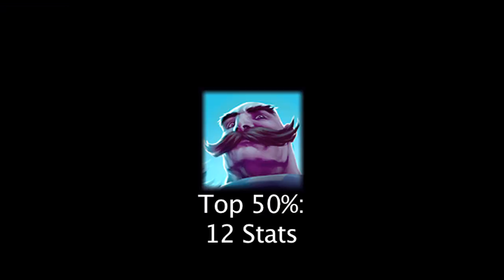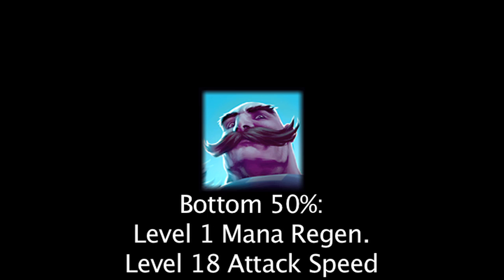Overall, Braum has 12 stats which are in the top 50% of champion stats and 2 stats which are in the bottom 50%, not counting auto attack range, movement speed, or magic resistance.